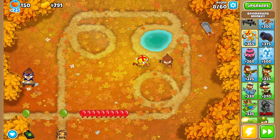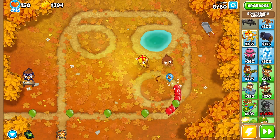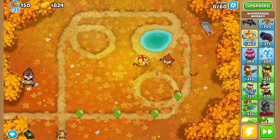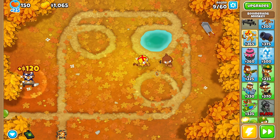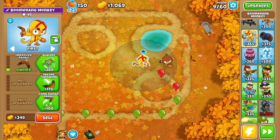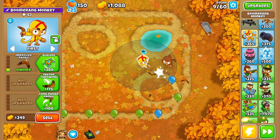I see green balloons which move faster and contain blues when popped. So a green pops into a blue, a blue pops into a red. If you pop a green it becomes a blue, if you pop a blue it becomes a red.